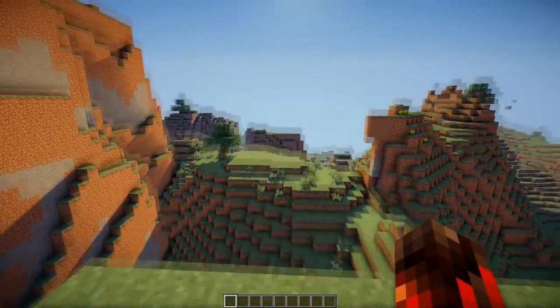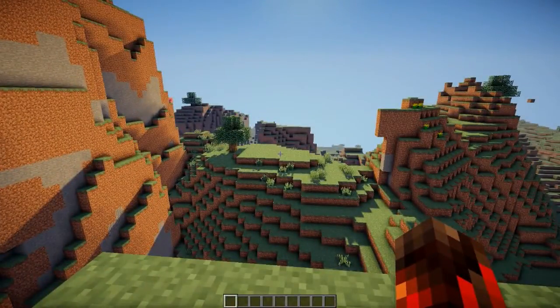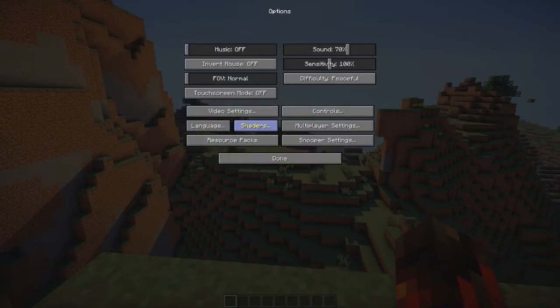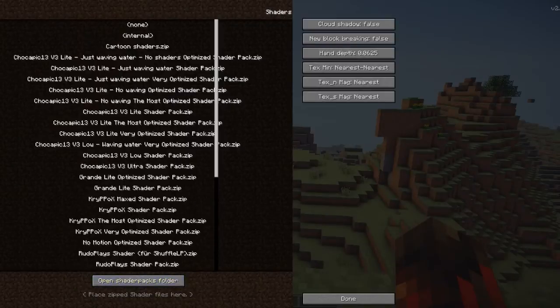Both files are just basically click, open, and install — simple as that. And I'll leave the Rooplane shaders also in the description. What you do with the Rooplane shader is you open the shader pack folder and drag the zip in — you don't extract it.